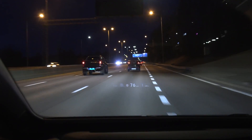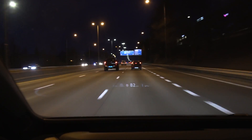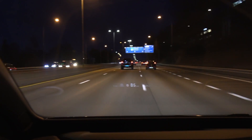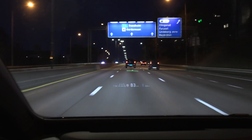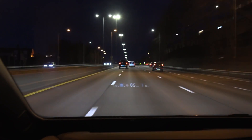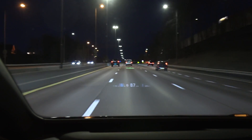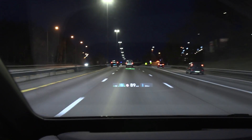Now we're entering the highway. Let me just get in the middle lane. So now we've set cruise control — let's cruise at 90. You see the speed limit; I'm going over it. Then we enable travel assist, and you see some cool markings there.